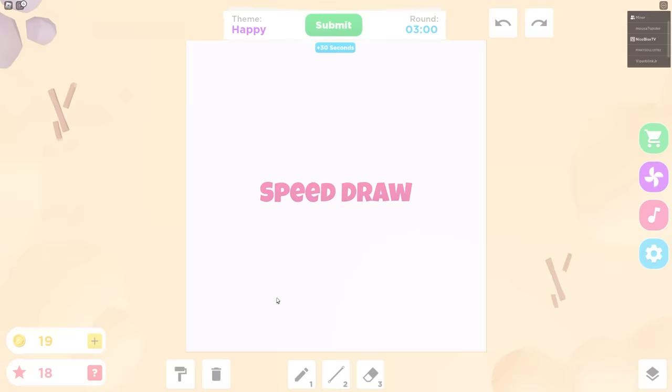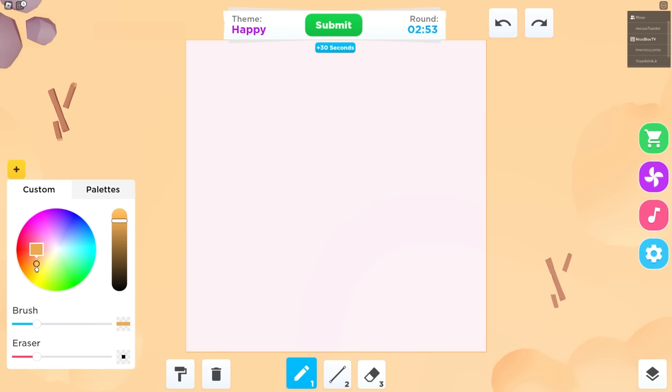No, I'm definitely gonna win. Okay, it's time for the next theme. Let's do it. What's it gonna be? Happy. Oh my gosh. Zoe, can I pick the color this time? Sure, what color do you want to pick? I think I'm gonna choose yellow — happy feels like a yellow color. Oh yeah, because it's all bright and sunny. But you can only choose yellow.